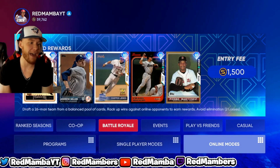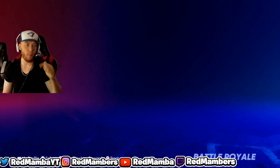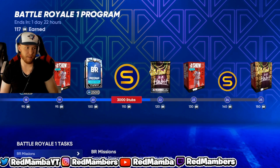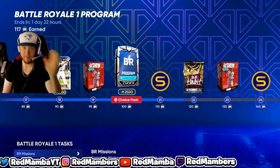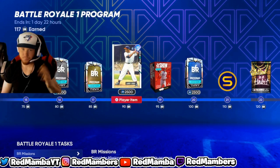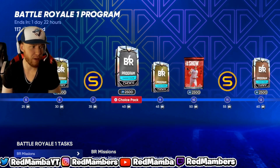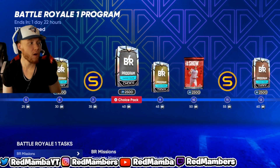If you guys haven't already, make sure you complete the BR program. I have a whole video on how to get that done quickly. I think you should complete BR versus the Best program — get to about 100 points, and after that it's up to you. Get to at least 40-45 BR points so you can get those gold, silver, and bronze cards, which might jump in value once the BR program is gone. The cards are dropping in value by the day and there's only one day left.